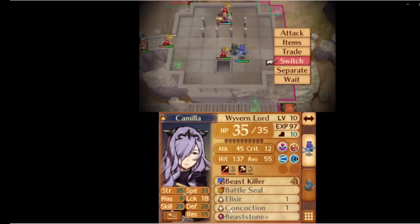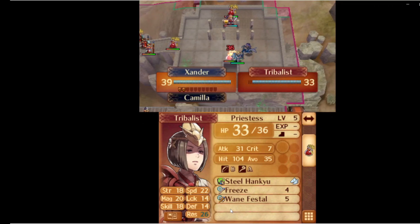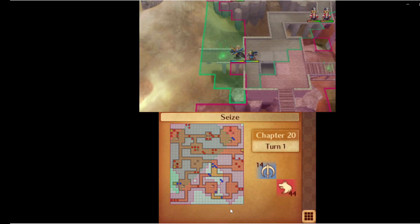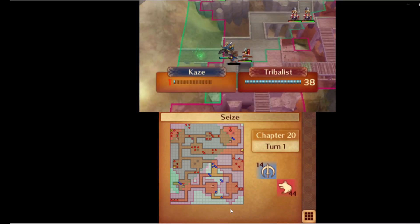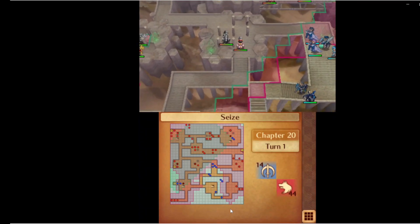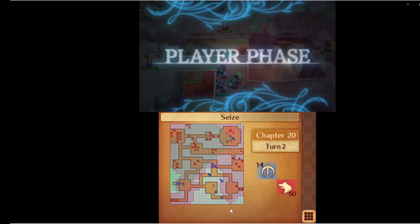Now Camilla brings Xander over, switches, and kills this Freeze Priestess to get her out of our hair. We needed the help of Laszlo's Rally as well as some meals and tonics to get Xander enough strength to do this.